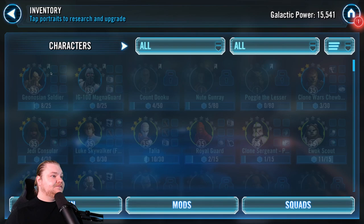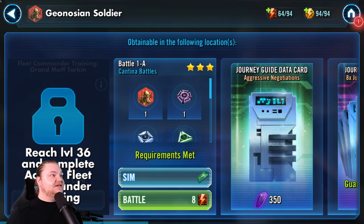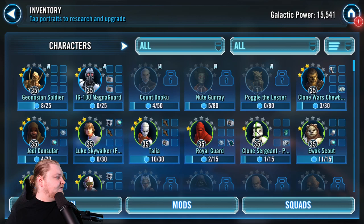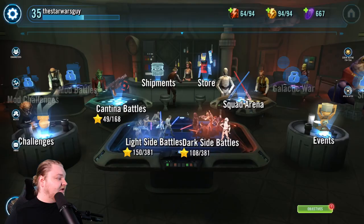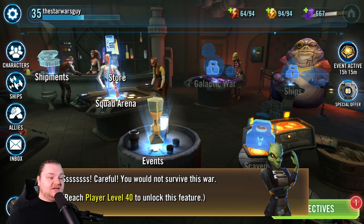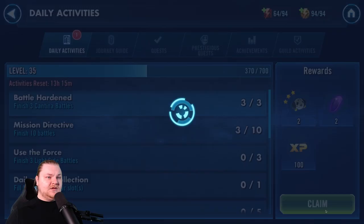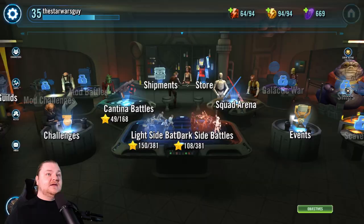Magna Guard is ready to farm for 10 Cantina energy. Geo Soldier is ready to farm for 8 Cantina energy. Gunray is ready via Squad Arena. Dooku is ready via his hard nodes. The only one left is Poggle, and the fastest way to farm him is from the Galactic War Store — but we don't have that until level 40, and we're level 35 now, so we'll circle back to that.